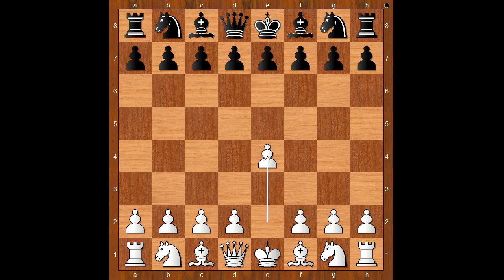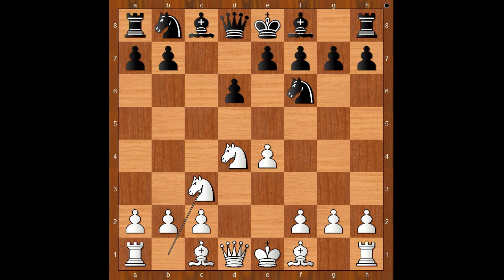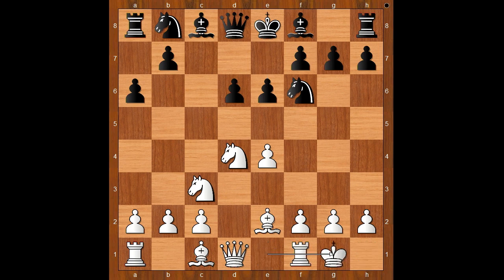Gela had white pieces and he started with e4. Filip played c5, the Sicilian defense. Nf3, d6, d4, c takes on d4, knight takes on d4, knight to f6, knight to c3, a6, bishop to e2, e6 — the Scheveningen Sicilian. Gela castled kingside.